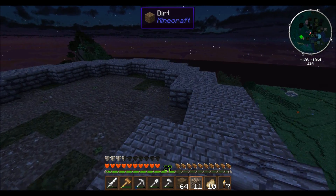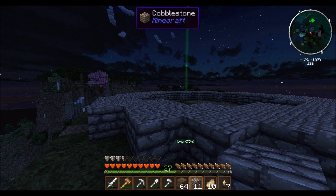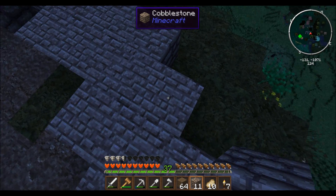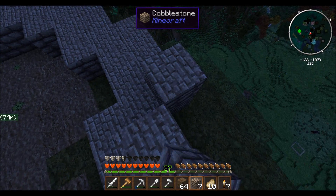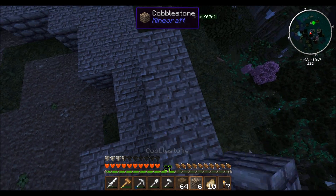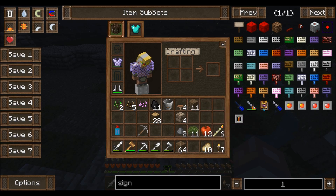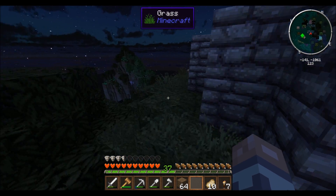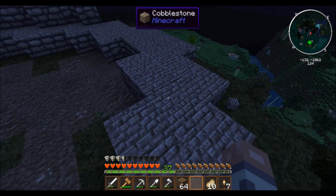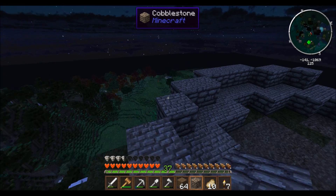Alright, so let's see — we're going to want to raise this a good ways. Do we want to do two high and then go in one? Yeah, I think so. If we go like this... oh yeah. And we're out of cobble. Okay, well that's a good start — we got a base template going here. I'm going to have to go mine and get some more stone.